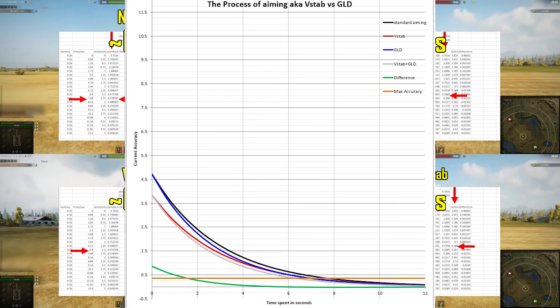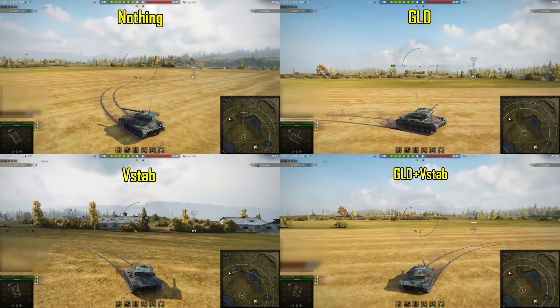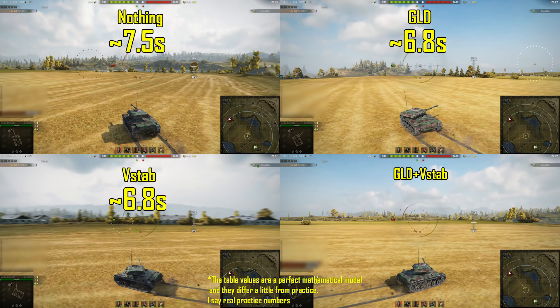Now let's move on to the second part of the experiment, where I'm going to drive with the same equipment setups but in a semicircle while turning the turret, and see what kind of aiming times we get. Without any equipment, the ELC EVO90 has around 7.5 seconds real aiming time. With gun lane drive it gets reduced to 6.8, with vertical stabilizer it's also around 6.8, and with both pieces of equipment we get aiming time of around 6.1–6.2 seconds — which is very significant compared to what we had initially.